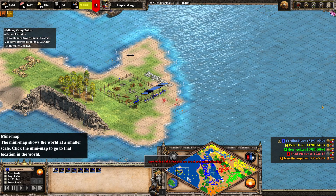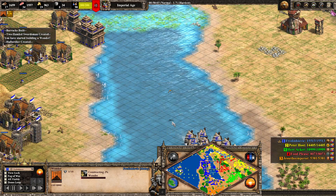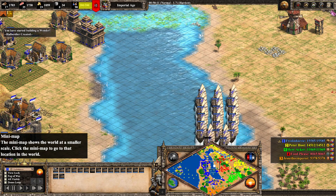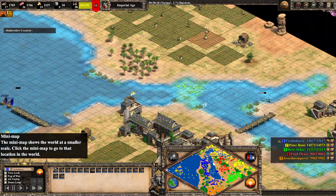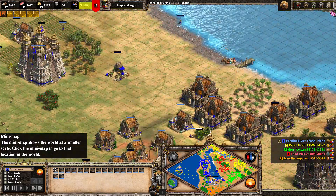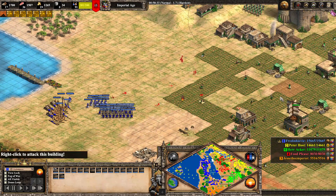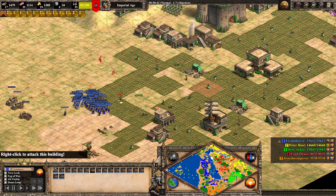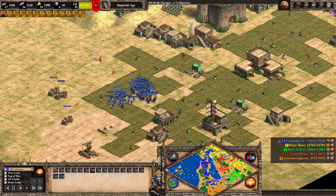The wonder has been started! Fredinovich transported over to the island and built the wonder there. He has so much army — no one has any docks on the sea anyway. Peterhost has zero docks whatsoever. Fredinovich is pushing Herr Acker back even more — this will just destroy the Akka. How did he get 201 pop though? Fredinovich has done a really nice reboot with the most villagers.